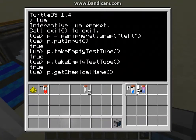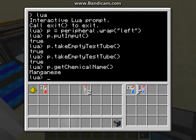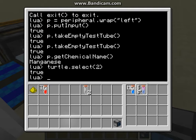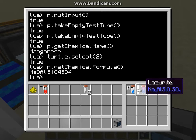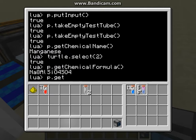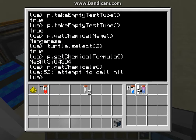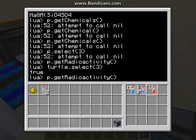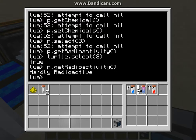Another method is Get Chemical Name, and that will print the chemical name of the selected slot. You can also do P Get Chemicals, and that will print the chemical formula of the molecule in the selected slot. Another method is Get Radioactivity, and that will print the radioactivity level of the element.